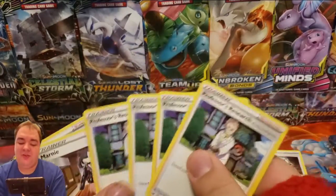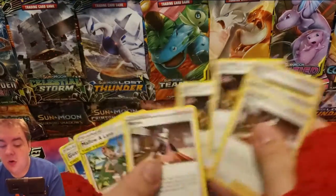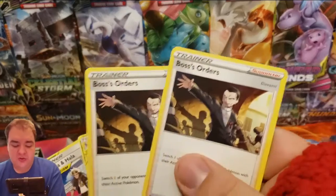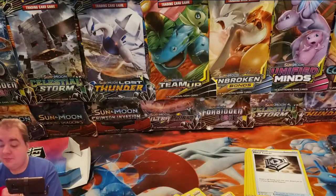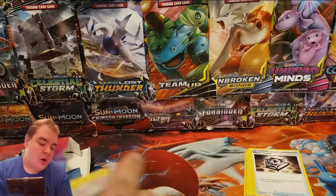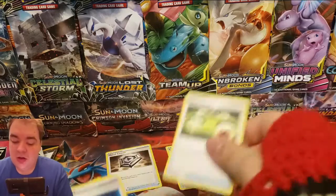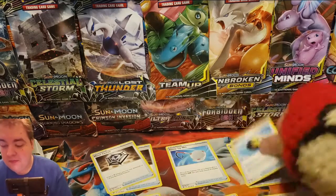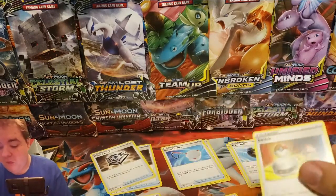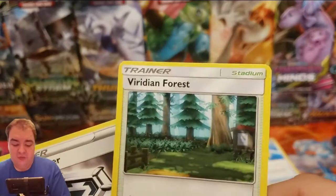We have a playset of Professor's Research, a playset of Marnie, two Boss's Orders, a Milo and Mana, a Ghazma and Hala, and one Viridian Forest Stadium.